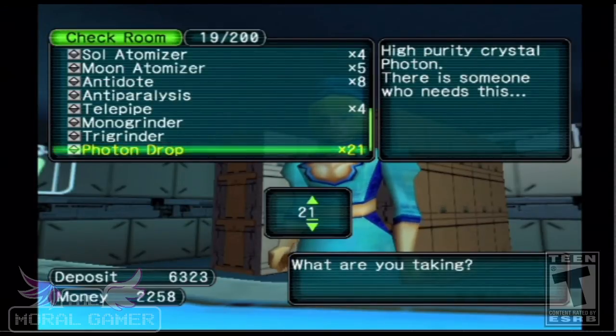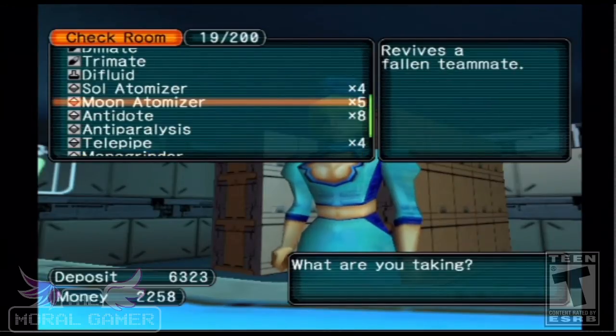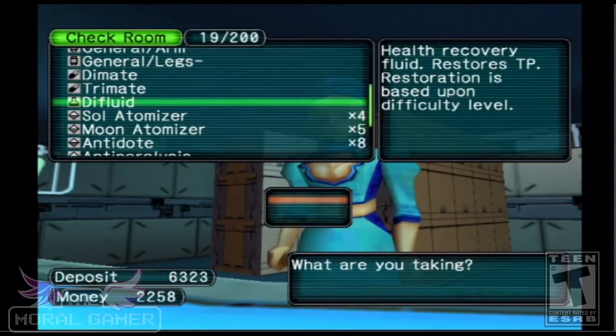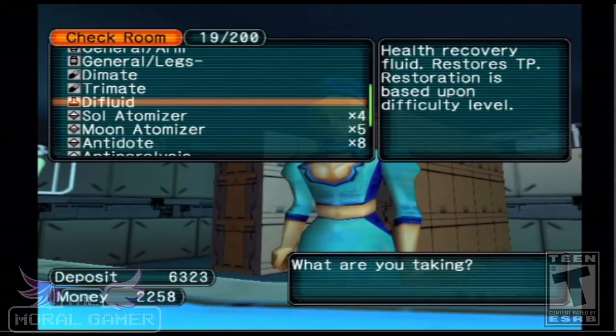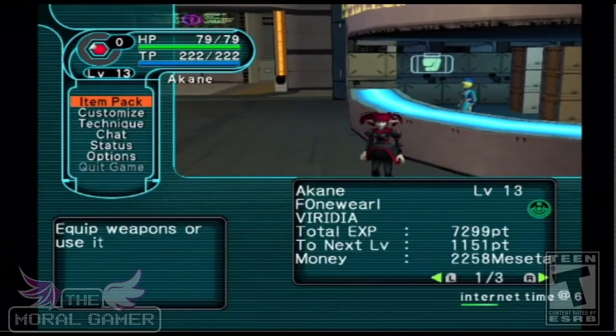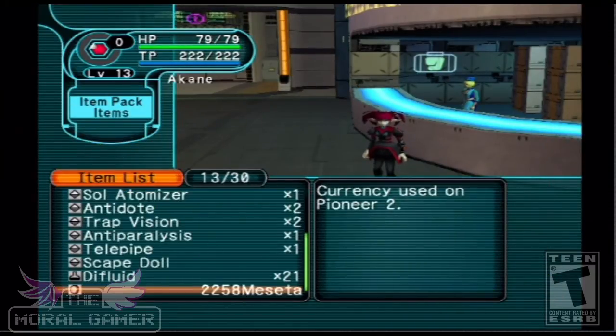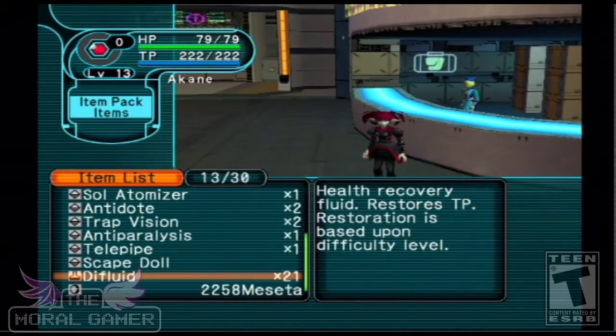Do I want to take them out? 21. No. Dive fluid — do I want to take it out? Yes. Notice it didn't go. Now, the max you can hold is 10 of an item on your character. Notice I now have 21 dive fluid — 21 was the number of photon drops I had. So this is by far the easiest way.